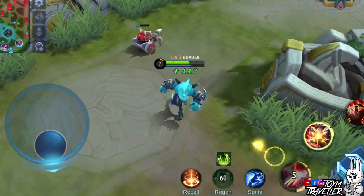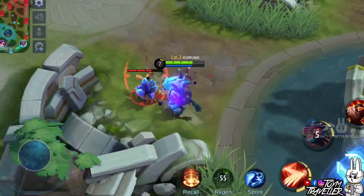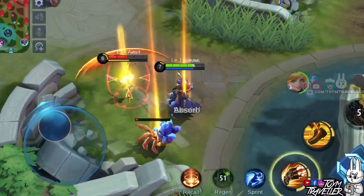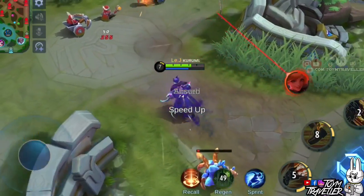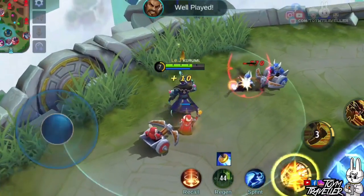Additional tip: always be generous to other humans, even your enemies. When they want to get your jungle monster kill, offer it to them — nature will find its way to grant you back that kindness in a different way. Just like this one, Fanny offered the buff back to me. Fanny is also a generous human indeed.